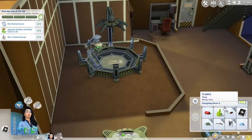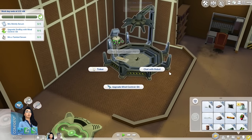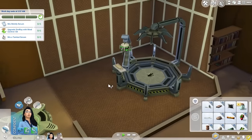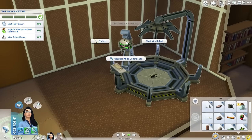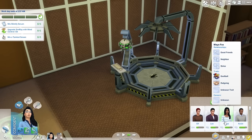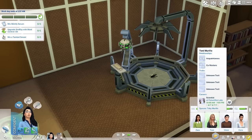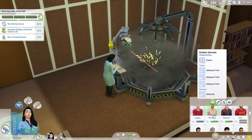How about we upgrade the Simray with Mind Control Sit? There we go, hopefully it doesn't break this time. I think the inventory instructor is actually her closest friend apart from her family members, which I don't think is a good thing. She's friends with Thomas and Kristen, that's cool.